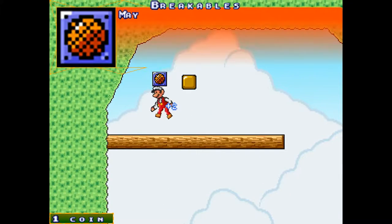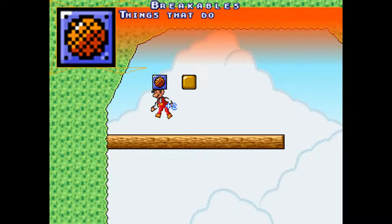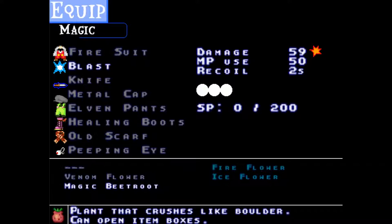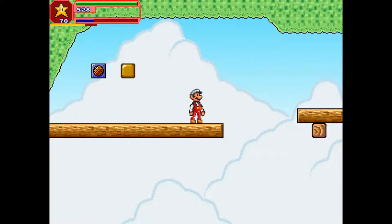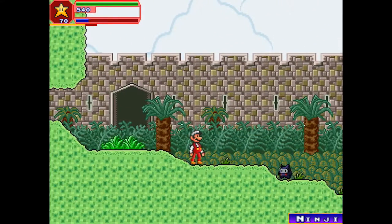And we get the Magic Beat Route. Ah, breakable walls! I really wish they had mentioned that in the first area, because from what I've heard, there is one secret place in the first area of the game that holds a very important and useful item. Magic Beat — interesting, what is — oh, that's the wrong one. It crushes like a boulder. Oh interesting. Well, I'll jump down there now.